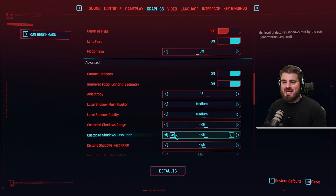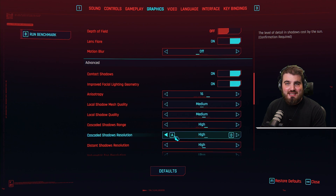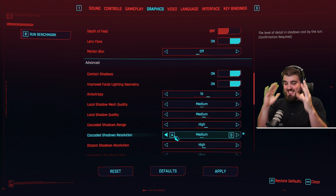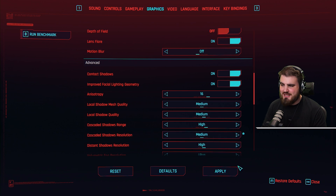Cascaded shadows resolution determines how good the quality of the sun shadows are in general across the game. I found that there is very little visual difference between medium and high unless you are literally sitting still looking at a shadow in front of you. You just don't tend to notice it, but you do gain a nice bit of FPS — so I'd recommend medium here.